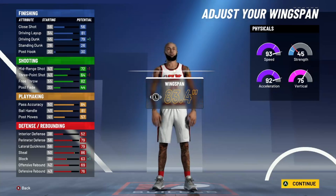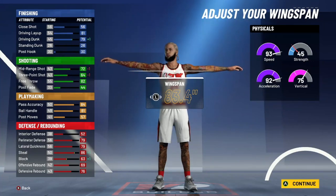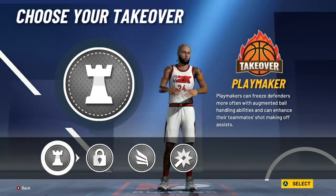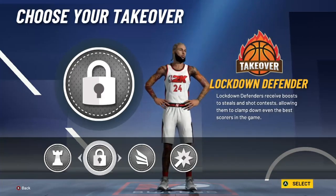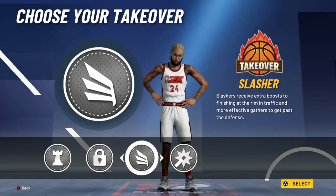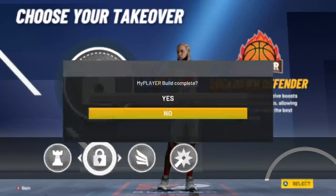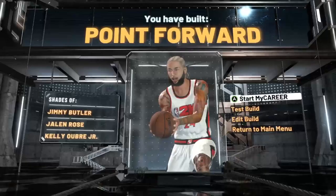Look at our defensive stats — 86 steal, 79 perimeter defense, lateral quickness, all that. We're gonna be straight. This would be a good spot on a midi build too; you'd be able to shoot midis like crazy. For takeover, I wouldn't choose slashing takeover unless you built the finishing version. If you chose the three-finishing version, choose slashing because your driving dunks will be one point shy of a contact dunk package, but you'll get contact dunks when you activate slashing takeover. Otherwise, choose the lockdown takeover.